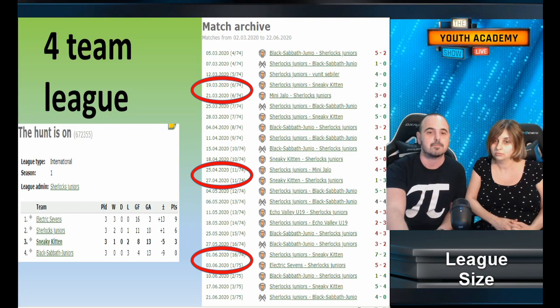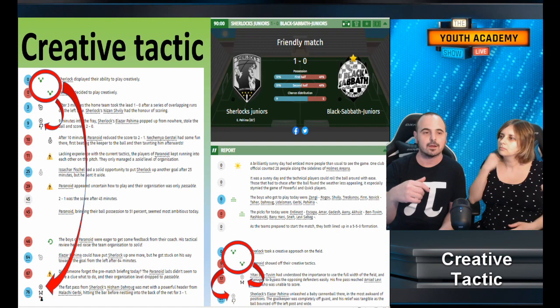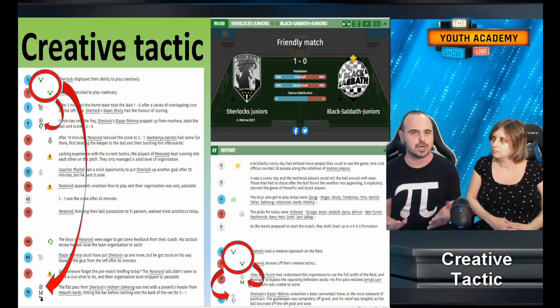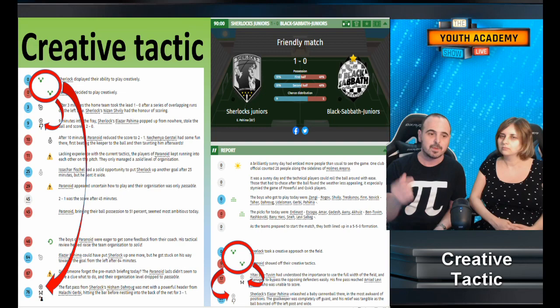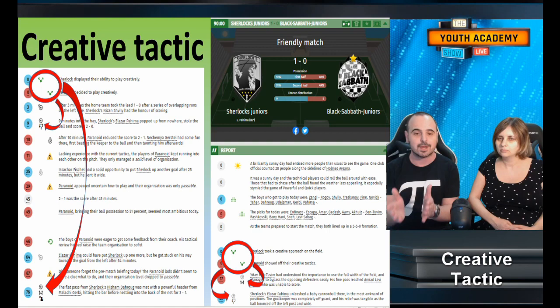In your youth academy matches, always use the play creative tactic, because it helps reveal specialities. Not every player will have a speciality — it's considered that between a third and half of all youth academy players have one — but not all of them will be revealed. Playing creative increases the chance that players who do have specialities will trigger special events during the match, giving you more information and revealing their speciality.